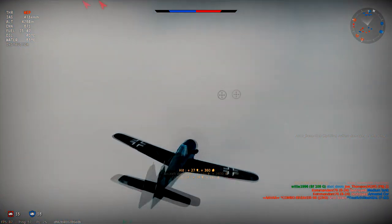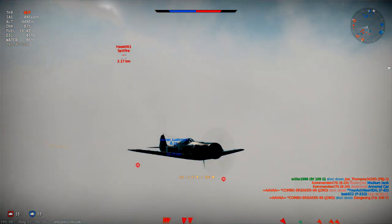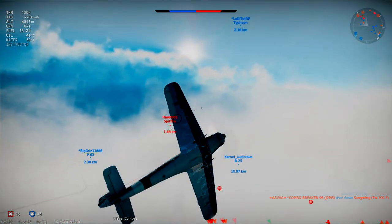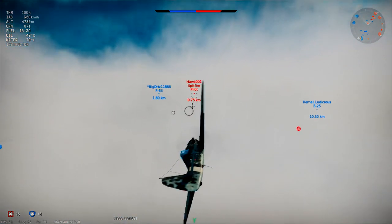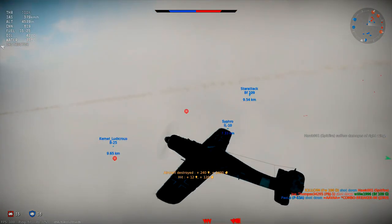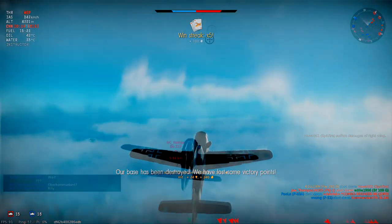I look around to see if I have any problems of my own and spot a Spitfire sneaking up from behind at two kilometers out. I turn my plane and use the rudder to get the nose around just in time to put guns on target. I think the Spitfire pilot was surprised that I got the plane turned around before he was in effective range, so he tried to avoid a suicidal head-on. His evasive technique wasn't very good though — he didn't barrel roll, instead he went into a shallow dive and gave me a pretty easy shot at him. Another Spitfire heading for the ground on fire and I've got 5 kills.